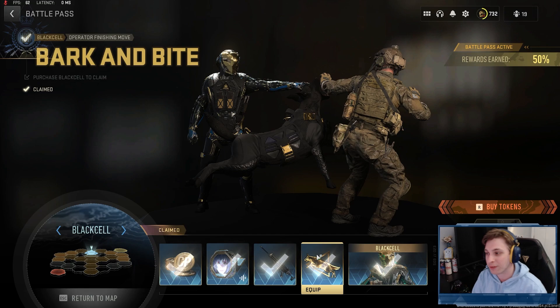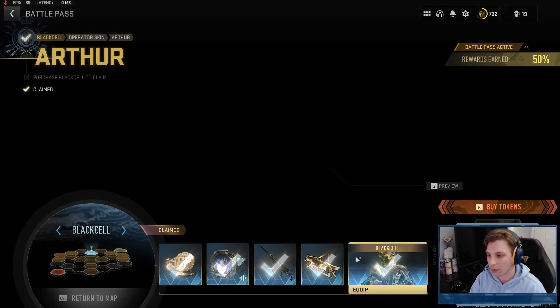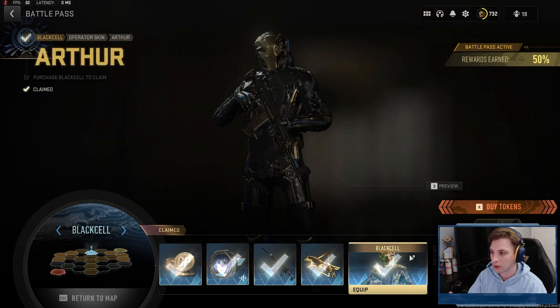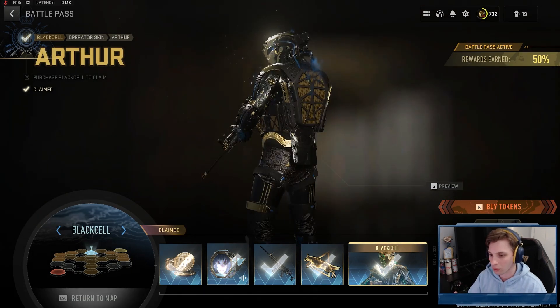You also get the Bark and Bite finishing move featuring the canine companion named Merlin. Companion finishing moves work a bit differently now — in the loading screen you'll still see the companion next to you like in 2019 or Warzone 1.0, but in-game the companion will be carried by you. So when you load in as Arthur and use the Bark and Bite finishing move, Merlin will be sitting right on your back.